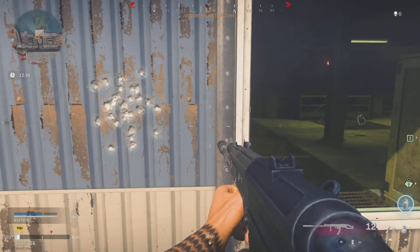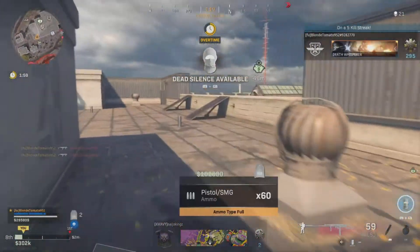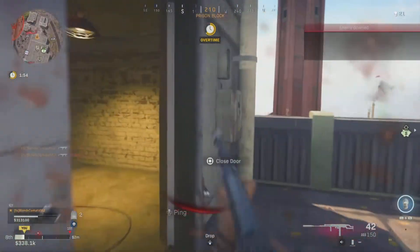Here's the hipfire — it's at 5 meters. It's pretty good for 5 meters. It's really good if you're right up close on a person, which is what you should be doing if you hipfire.